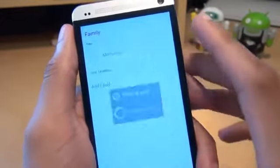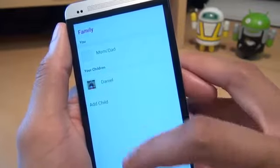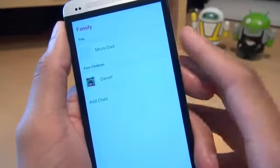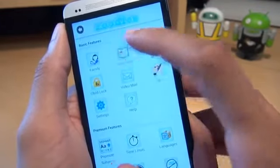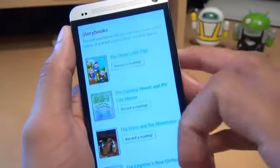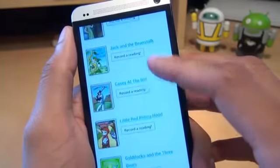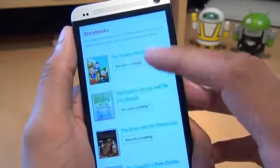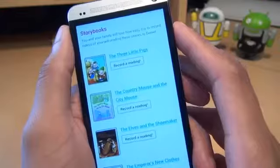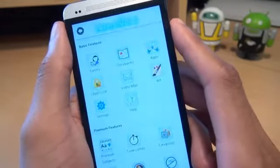Just to show you, you can go into the family section and set up additional children quite easily. You can see I've got Daniel there — you just add a child, punch in the name, details, and photographs. It adds them to the main menu. If we go to storybooks, it displays the same story readings we saw previously, but you can record your own reading from here as well, so that when it appears on the child's side they can see your face. I prefer to leave the standard stock ones because for some reason my children don't like my face while reading their books.